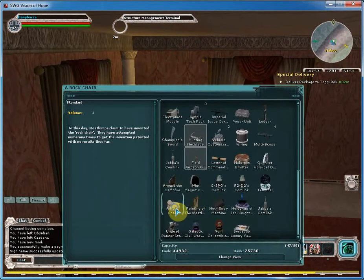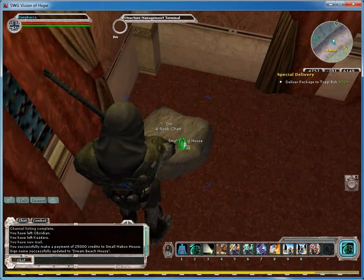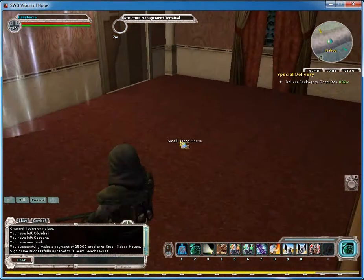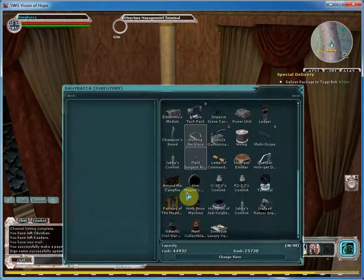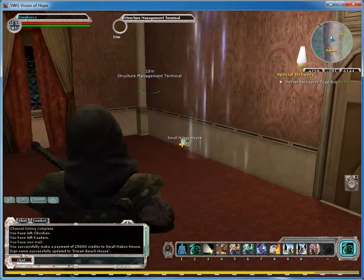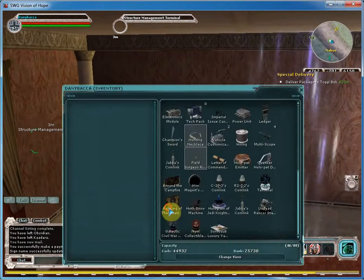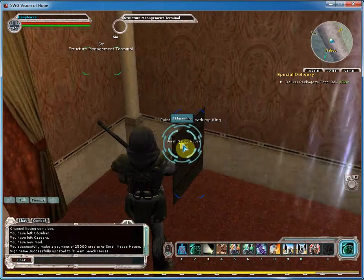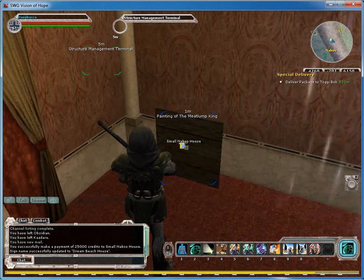You can start placing items — say, a rock chair. There's a rock chair down here. I can't believe that's a chair, but it is a chair. I'm going to show you some more of the housing when I get more credits later on. You can place different things in this house — for example, you want to place the painting of the meat lump in here, you can place that. I think I've showed you guys all this before.